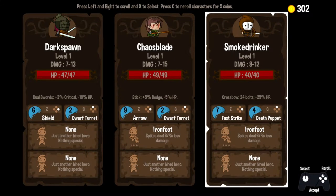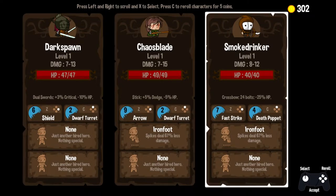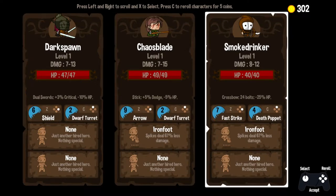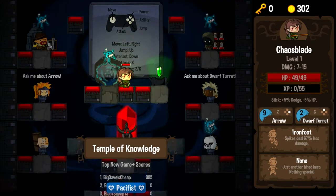So, who are we choosing from this time around? Smoke Drinker, Chaos Blade, and Dark Spawn. Let's do a quick assessment. Damage and health seems pretty similar on all these guys. Smoke Drinker has the lowest health and a crossbow — a ranged weapon. Iron Foot on everybody but Dark Spawn. Active abilities: Shield and Dwarf Turret, Arrow and Dwarf Turret, Fast Strike, and Death Puppet. I had a lot of fun with Death Puppet last time, but I think we're going to go with Chaos Blade.